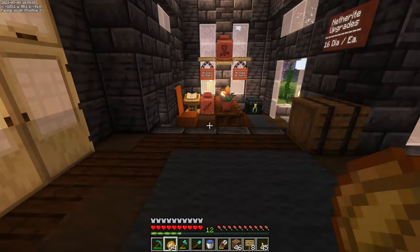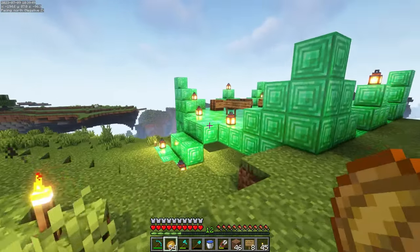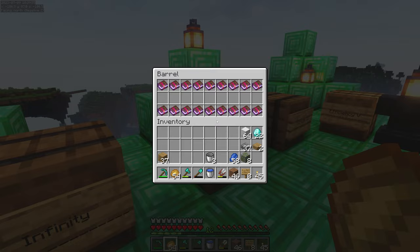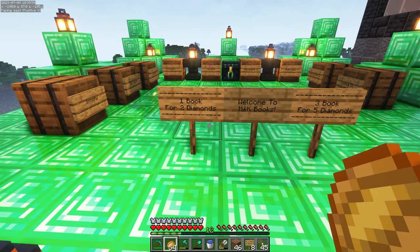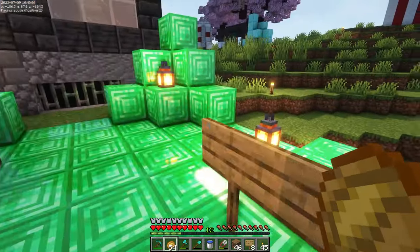We're going to need a lot more diamonds before we're able to do anything like that, and we definitely need to get a shop of our own set up. There's a bookshop over here — Infinity, Silk Touch at one book for two diamonds or three books for five diamonds. Mending, Unbreaking — yeah, we'll definitely be hitting this shop. But we'll do some initial enchanting in the end dimension before we start working on that.